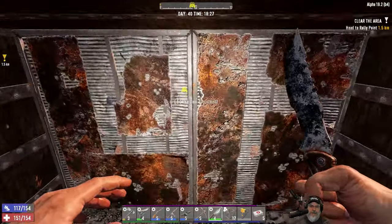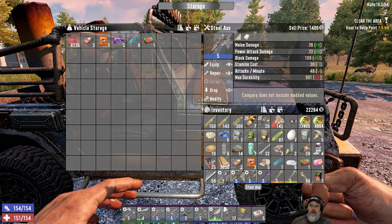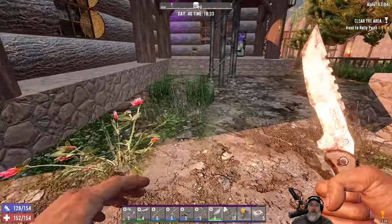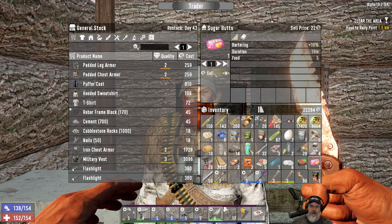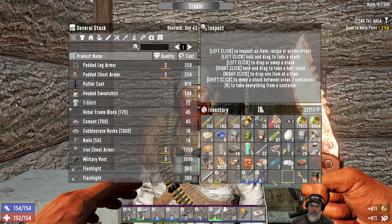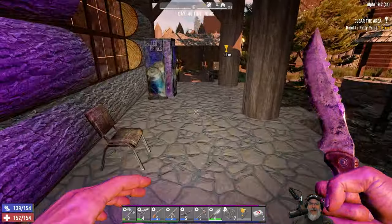Let's pop the sugar butts. I accidentally sold an item I didn't mean to - I just sold it to him, damn it. Can't take me anywhere. Well, let's sell this one first because it's more valuable. We're going to sell that to him too. Yeah, that sucks that I did that, but time to move on.